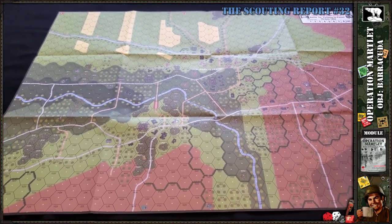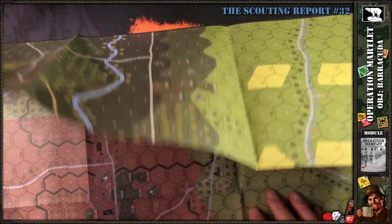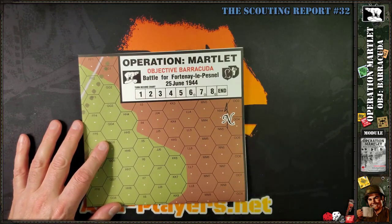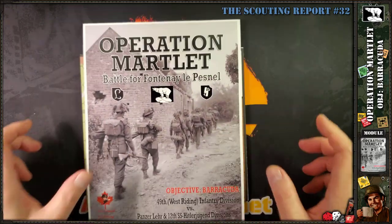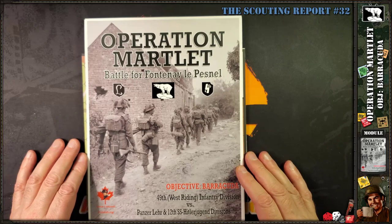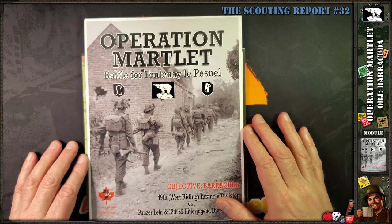That's it for the Operation Martlet map flyover. Hopefully that was helpful — it's a nice-looking map, not too big, but gives you lots of room to play and your counters won't be crowded. At $37, it's a good price for good content. I'm interested in playing that one scenario I mentioned. That's it for Lone Connect Publishing's Operation Martlet. We'll see you in Scouting Report number 33 — I'm not sure what I'll unbox next, but hopefully Manila: Sword of Fire will arrive soon and I'll do an unboxing scouting report for that.